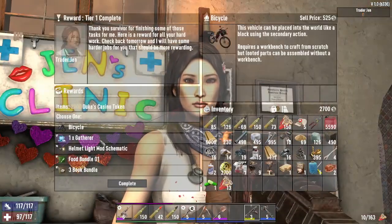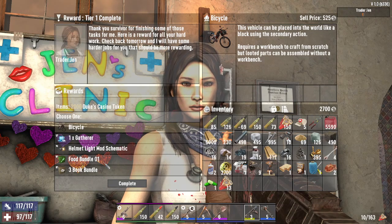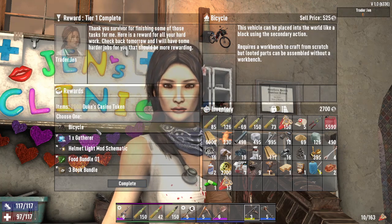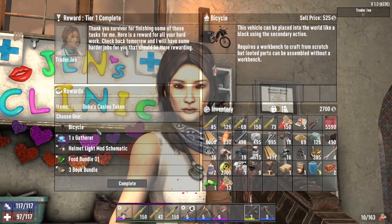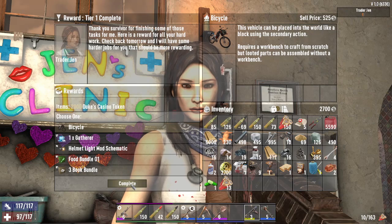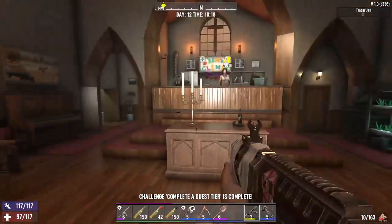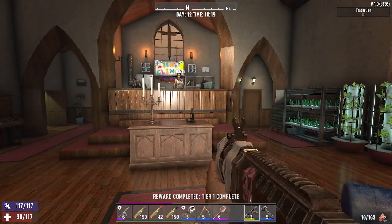That was fast. And look at this — I can choose through a bunch, but the bicycle, by far, is the most valuable one. This is a way that you can travel much faster and much farther than you just can on foot, and it helps you get to other traders. And that's how you complete a certain quest tier and get a bicycle in Seven Days to Die.